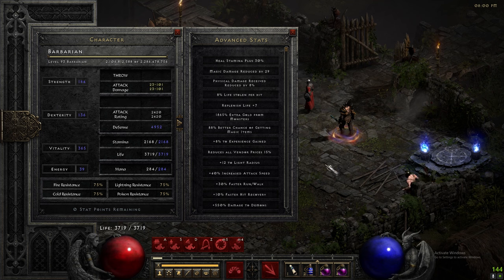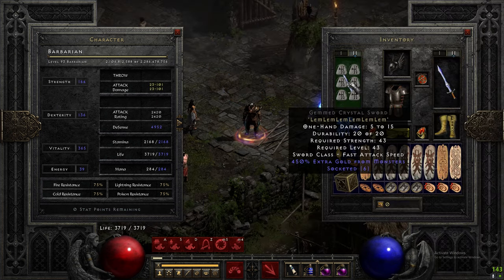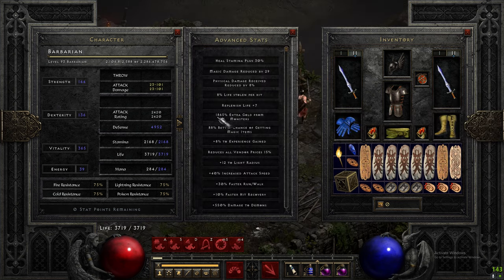Let's look at the stats real fast when we're on our horking swap. On swap we have two Crystal Swords each with six Lem runes in them for a massive bump in gold find. On this swap we have just under 1900 percent gold find, which is pretty good — almost comparable to some other builds that rely on your mercenary to get the kill. But with the sheer speed that we clear Trav, that difference means we're making significantly more gold doing the killing ourselves.